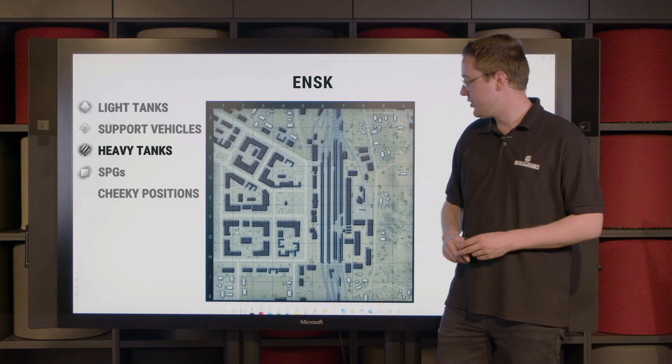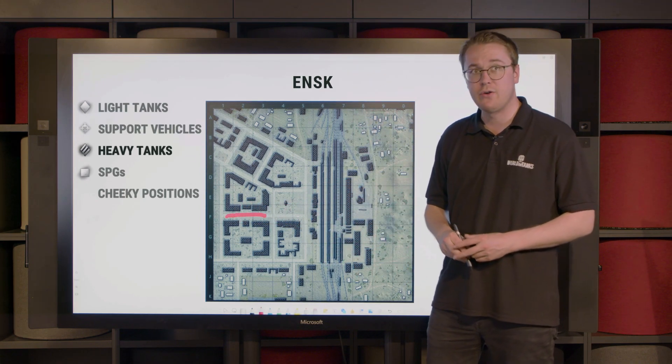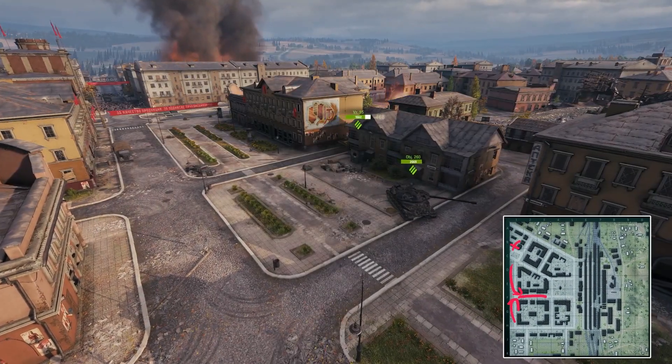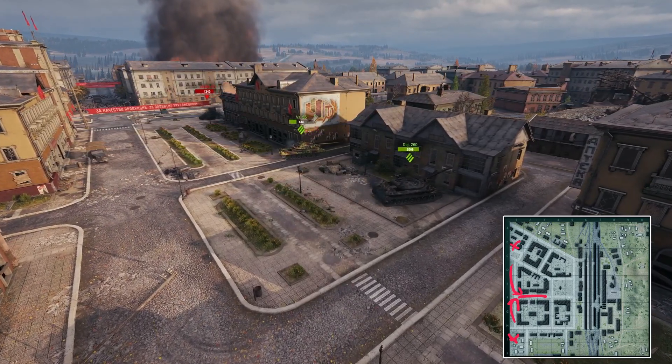If your team managed to pressure up tanks into the F-line, you should be watching out for enemy tanks trying to flank through the street on the one line. So if your team doesn't have snipers in either B1 if you're from the north, or J1 if you're from the south, then that is something you should definitely watch out for.